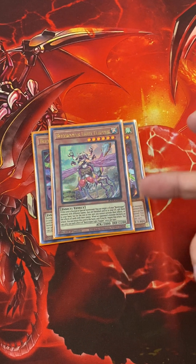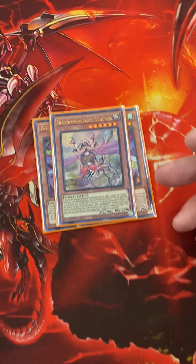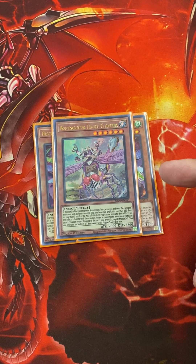Light Flapper allows you to recover two B-Troopers that are banished or in the grave. You just can't use them for that turn. When your opponent declares an attack, you can bounce him to hand to negate it.